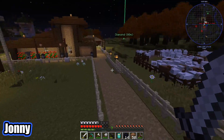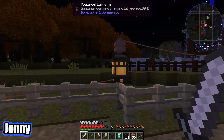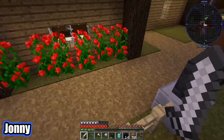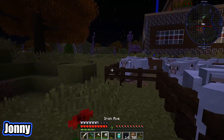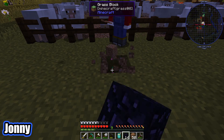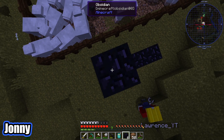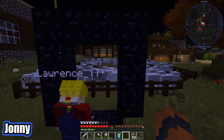They finish mining up the obsidian, going for 14 blocks to make a full portal. They also notice the cable has been run all the way down to the lanterns now so they can loop it over the posts without getting electrocuted. Lawrence suggests putting the electric fence behind the sheep pen so any escaping animals get electrocuted before they come in. They dig out the portal frame — three blocks high — and it comes together perfectly.